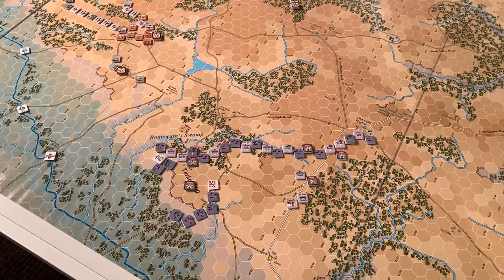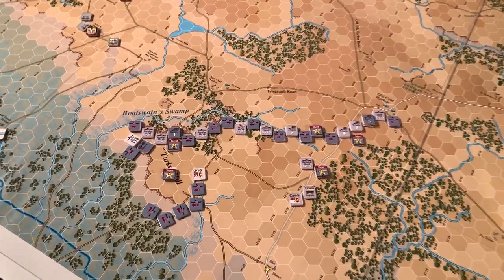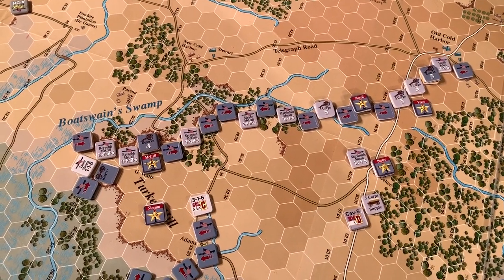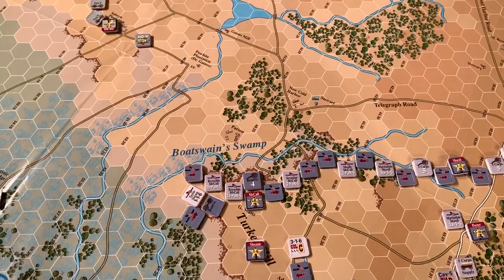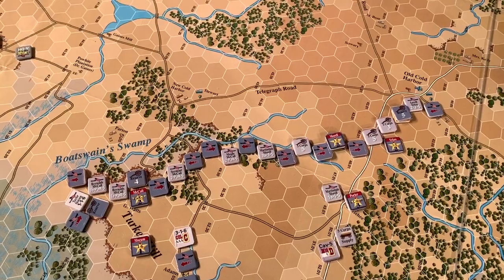As you can see, the positions have changed substantially. The Union is here along Boatswain's Swamp — I think in naval terminology that's pronounced 'Boatswain's.' It's not actually a swamp per se; there are some swamp hexes there, but it's actually this whole creek that runs along in front of the Union position.